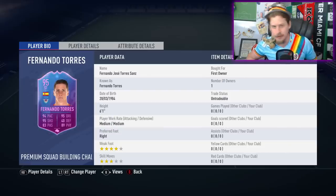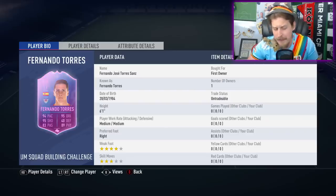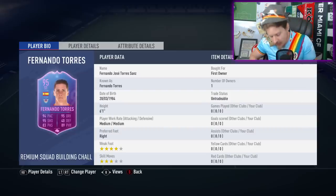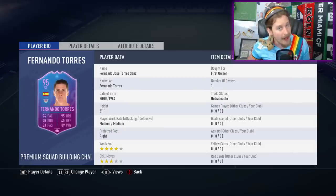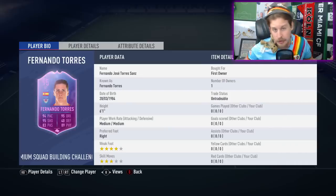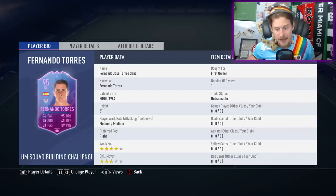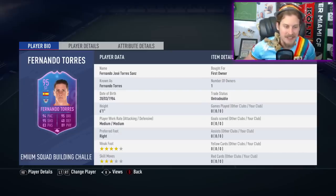We've got the Thanos endgame score coming 100%, but the most important thing about this card is the fact that he already does have himself a 92 flashback item, which means that cards like Podolsky, Iniesta, Daniele De Rossi — all the players that have had their flashback cards — are now eligible to get a premium squad-building challenge card as well. So, a 92 De Rossi who left Roma under interesting circumstances — could he get himself a 94 or 95-rated premium end-of-era card? That is yet to be seen.